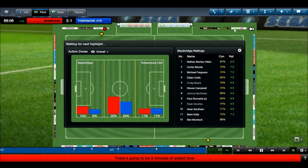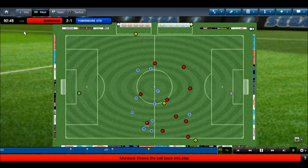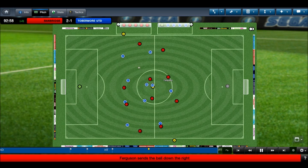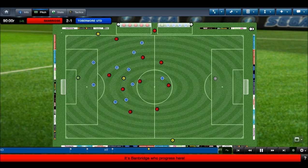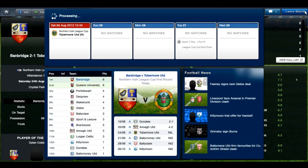Five minutes to go and a possible upset in the cards here. Three minutes at a time — this is it. Kelly with a long ball through to Southam, it's bouncing around there. Burnside plays it to Hampton, back to Ferguson. He puts it all the way up the pitch because he knows the ref is going to blow the final whistle. And that is a 2-1 victory for Bambridge Town! It takes us through to the second round of the League Cup.